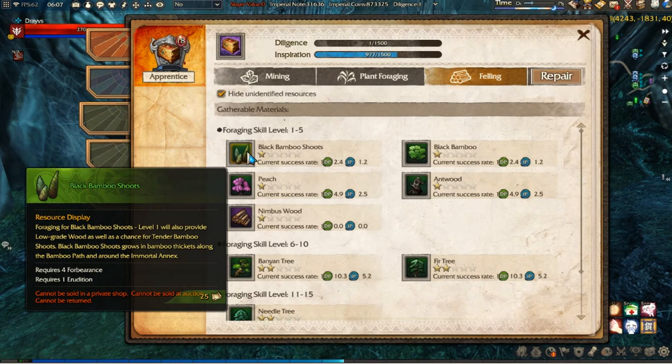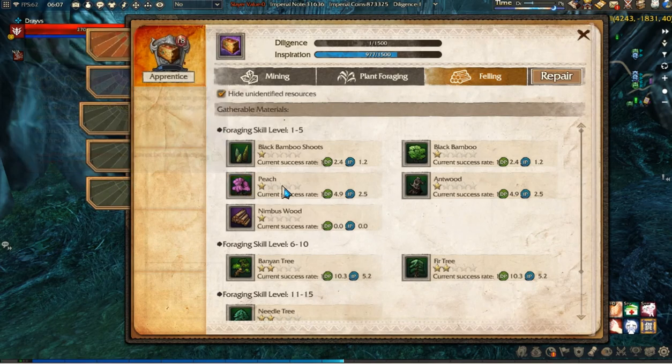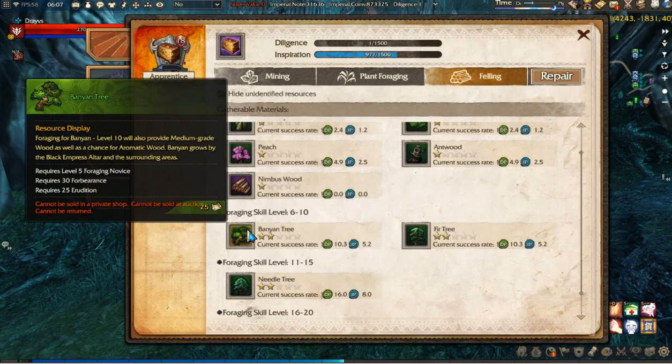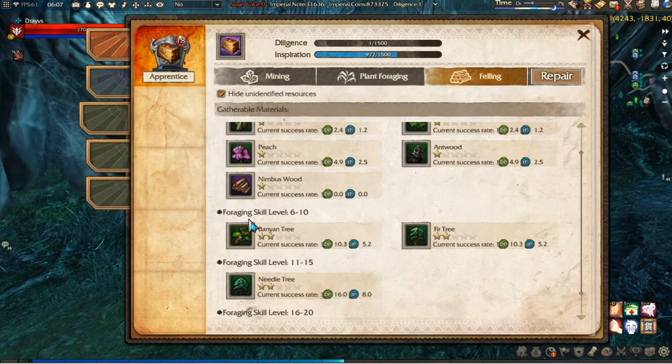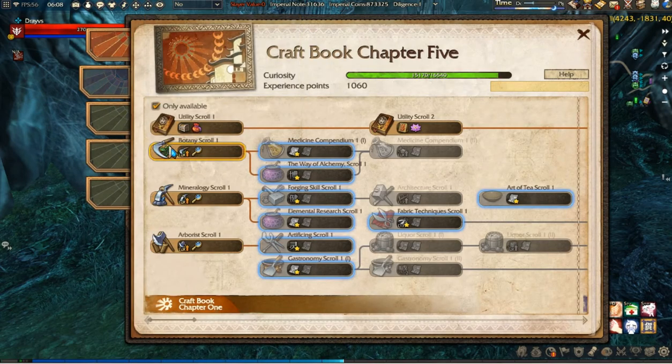For example, as you can see, black shoots require four forbearance and one erudition. Peach requires already 14 forbearance and 13 erudition. The higher we go, the more crafting stats will be required from us, and also the level of your foraging skill and the knowledge of it from your craft book will be required.